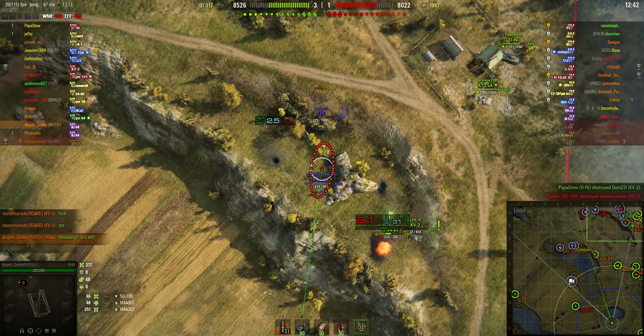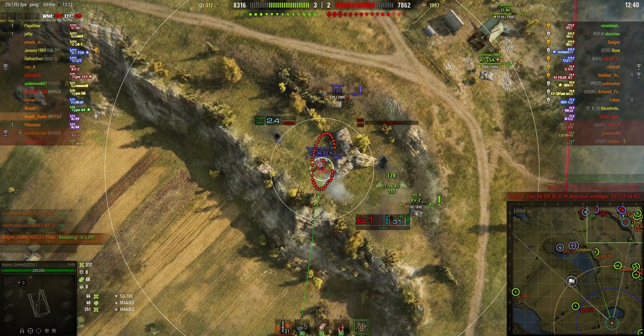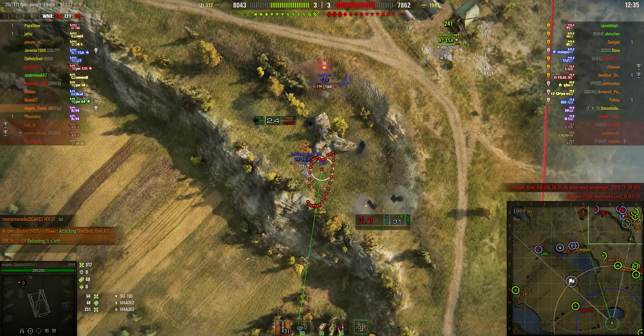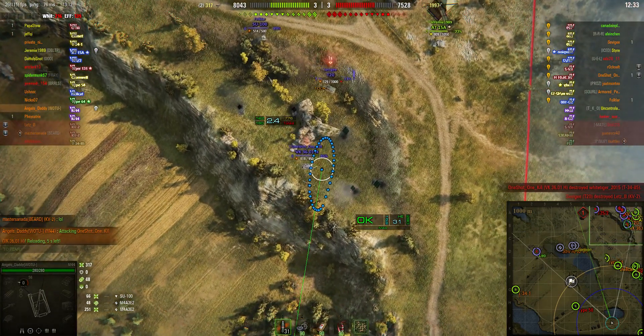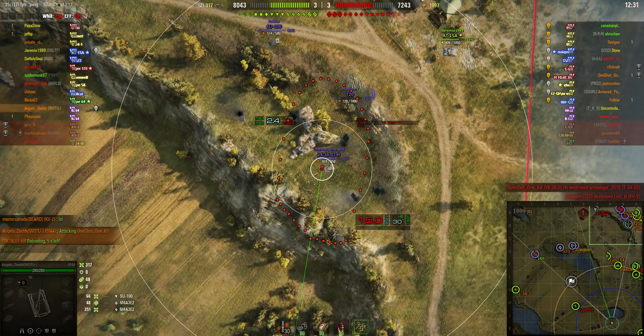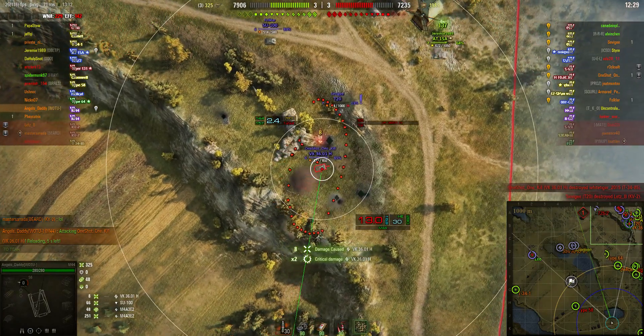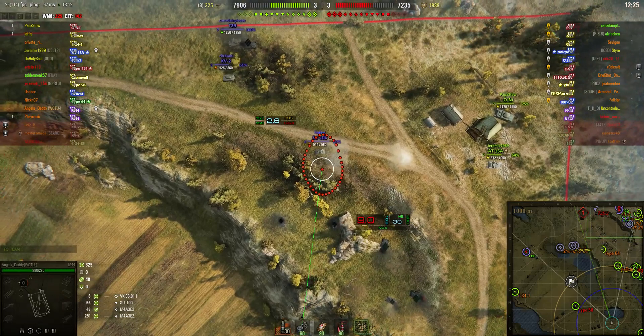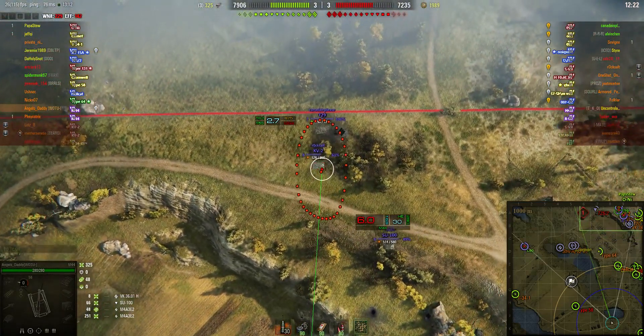He's going for the 3601 first. It's pretty light armour for a heavy — most things can penetrate it, even if it's angled. They tend to stay at the back of any confrontation to avoid being hit. I think he tracked him there — two critical hits, one of those is bound to be a track. But we've lost sight of him because he's on that lower ridge line.